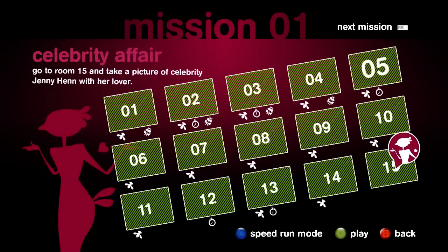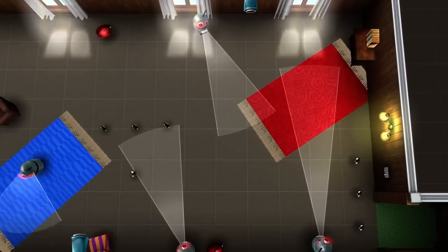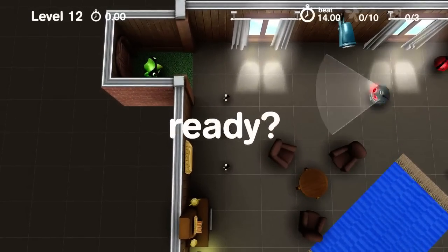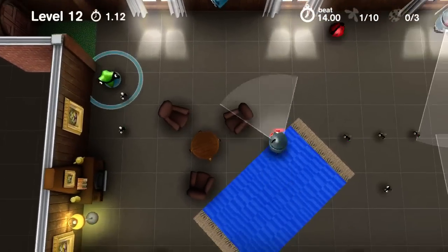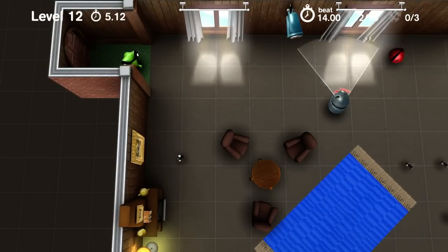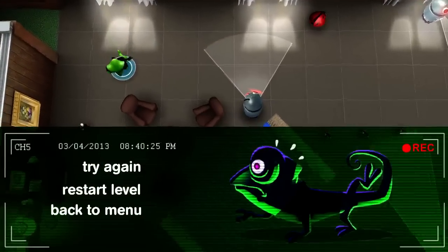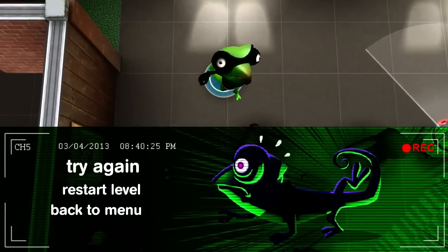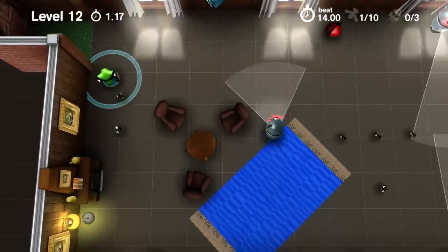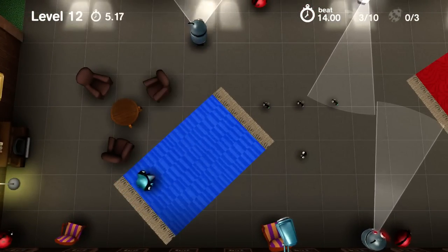Let's select a different level to show off a bit more of the complexity. Let's head to level 12 or so in this first mission. Something you'll notice here is that blue circle hovering around me — that means there are cameras in the level. If I stand here for too long without blending into my environment, the camera is going to spot me, as you just saw. That means I need to rush over here to this carpet and blend in with my environment.